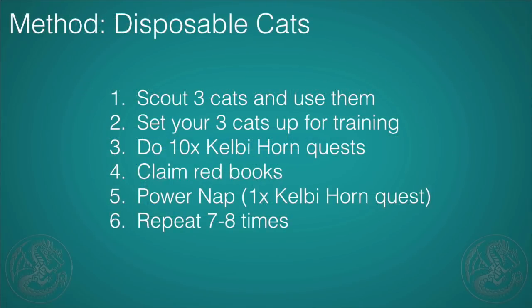For the disposable cat method, here are the steps: First, scout three garbage cats that we're just going to use and throw away. Set up the three cats we want to train and put them in the dojo. Do 10 Kelby Horn quests, which will unlock the red books for the cat you're playing as and your two companion Pelicos. Then do a power nap — just one Kelby quest — to bring the enthusiasm of your three training cats back to max. Rinse and repeat; it takes about seven to seven and a half cycles to max out your cat.